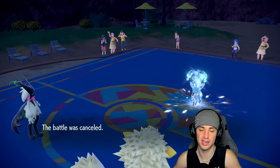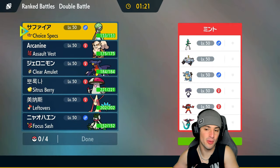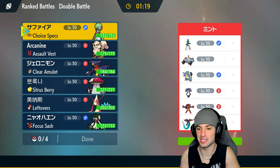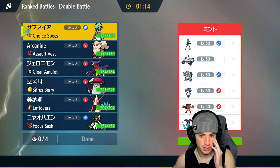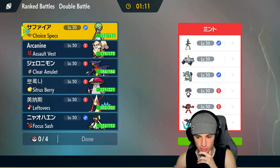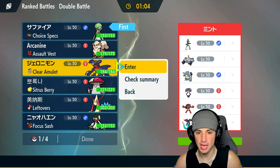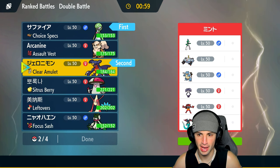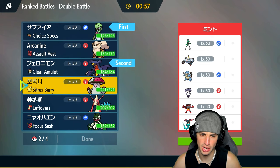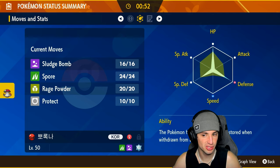GG to our opponent, they cancel the match. Just beat up on an Eeveelution team, now we're going up against Magnezone and Blastoise — super dope. Do I lead Gardevoir and Garchomp again? I have Clear Amulet which is good news. They do have Indeedy. I really like this lead again, so I'll go Garchomp and Gardevoir. Later in the game we could go back into the same squad. Amoonguss with Spore and Sludge Bomb — pretty solid special attack.